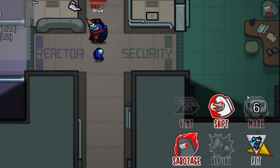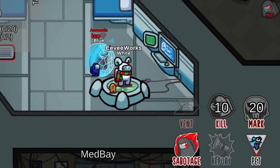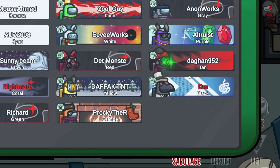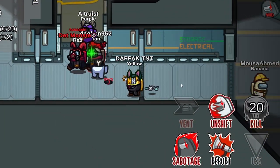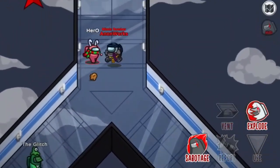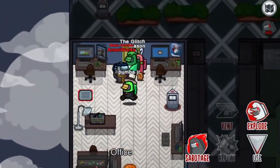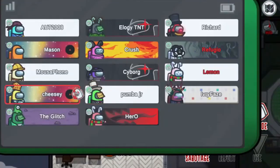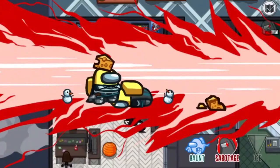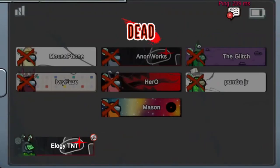Assassin has the ability to mark a target using his kill button. They can't kill normally. Assassin can use their shapeshift button to teleport and kill their target. The Bomber has a unique ability that allows them to use the shapeshift button to self-explode, killing players within a certain range. However, there is a catch — the bomber will also die in the explosion. It's a high-risk, high-reward play that can turn the tide of the game.